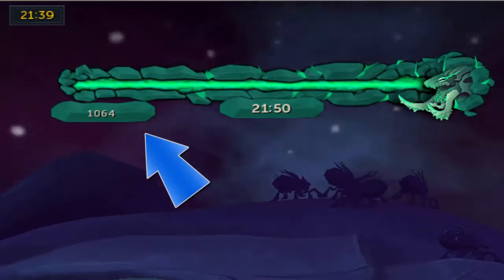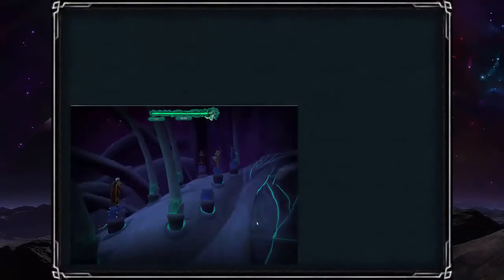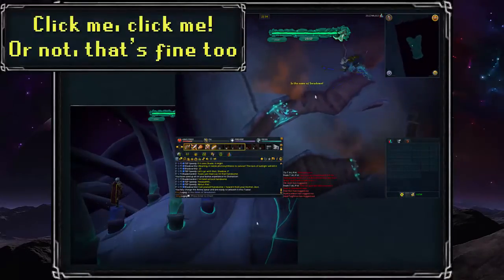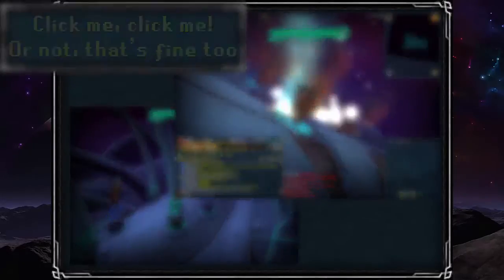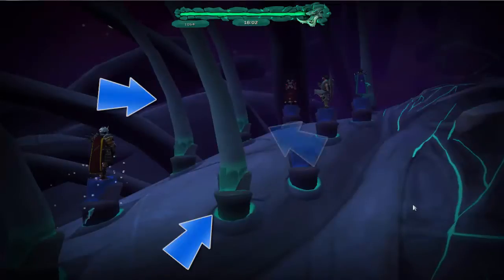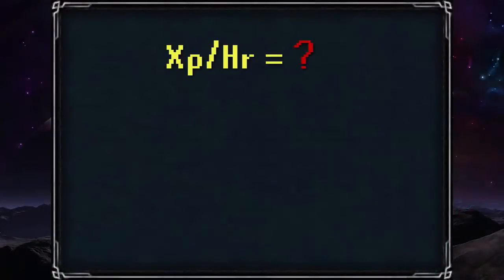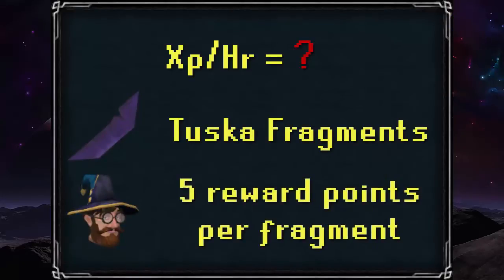It also shows how many reward points you currently have on the bottom left of that same interface. We'll be quickly covering the extracurricular activities before tackling the actual world event, so please click the annotation at the top left of the screen if you aren't interested in briefly hearing about the quills and parasites. The woodcutting quills are very straightforward — you cut them down and they'll eventually regrow. I haven't researched the experience gained per hour here, but from the lack of people actually woodcutting them, I couldn't imagine it being all that great. You can also gain points from finding Tuska Fragments, which you can give to Wizard Chambers for 5 points per shard.